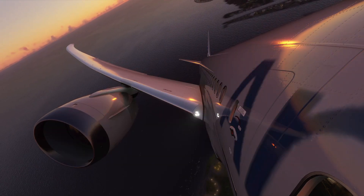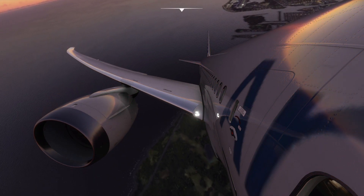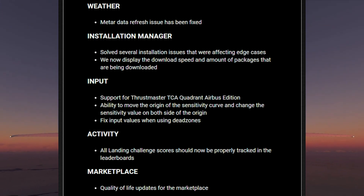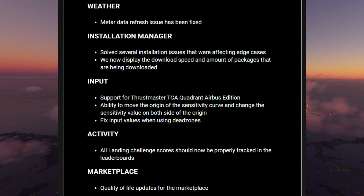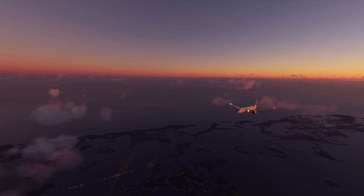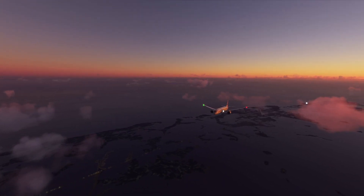Expect much more smoothness throughout the application including the menu screen and marketplace. Data refresh issues under the weather system have been taken care of. The installation manager has resolved many installation issues. In the input section, there's now identification from third-party products like the Thrustmaster TCA Quadrant Airbus Edition, which previously had problems. Motion blur has been added, night lighting has been improved, and water night reflections have been added.